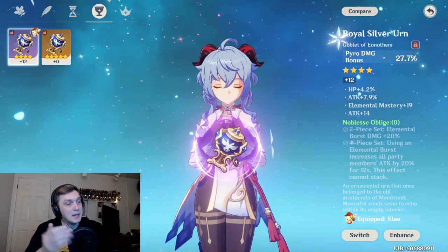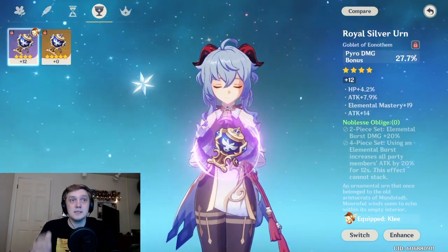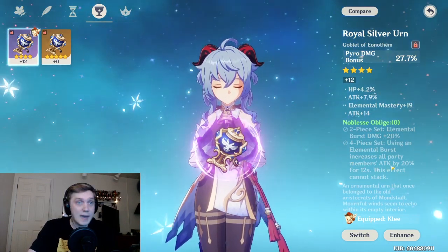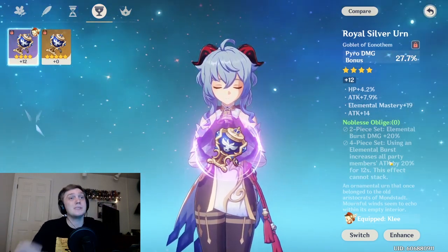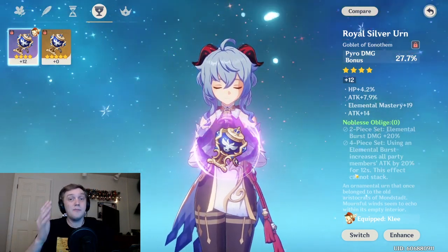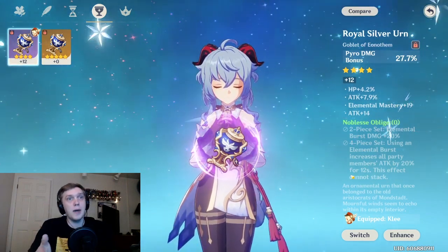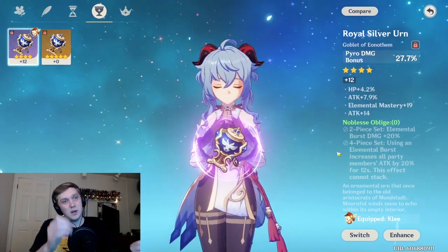I completely forgot to mention the Noblesse Oblige set, which is going to be pretty much best-in-slot for support Ganyu - not so much main DPS Ganyu. It gives her 20% extra damage on her elemental burst for the two-piece bonus, and for the four-piece bonus you'll get 20% extra attack for your whole party every time you use that burst. Keep in mind though that if you're running Bennett with a four-piece Noblesse Oblige, the effects do not stack. So if you're running her with Bennett with a four-piece, I'd go with a two-piece Noblesse and a two-piece Blizzard Strayer for the cryo damage.